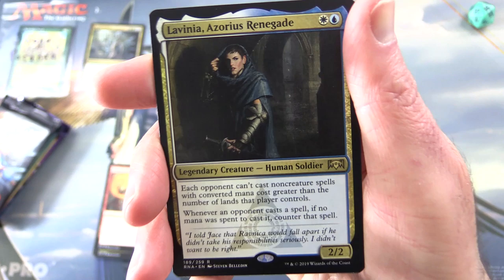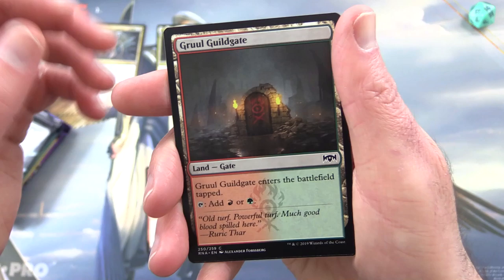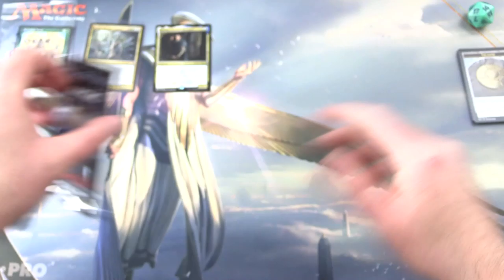Each opponent can't cast non-creature spells with a converted mana cost greater than the number of lands that player controls. Whenever an opponent casts a spell, if no mana was spent to cast it, counter that spell — so your opponent cannot get any freebies. Seems decent. Also a Gruul Guildgate and a treasure token.